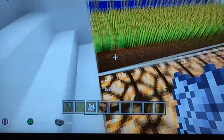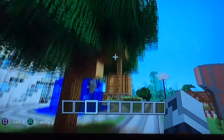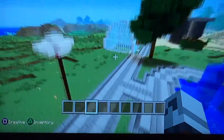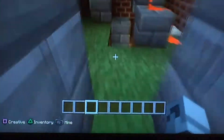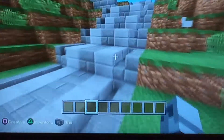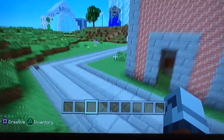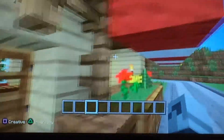Over on this side I made a little — I don't know what you'd call this — it's kind of just a little greenhouse. It's really completely useless, just for looks, to be perfectly honest. But anyway, that's just a mini greenhouse. And then I planted some trees here, made a little light, and I was just messing around with some lighting ideas.